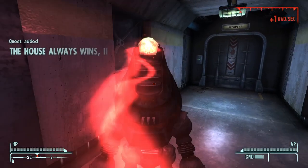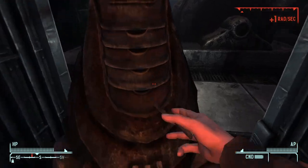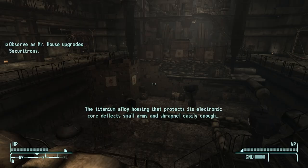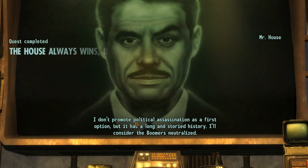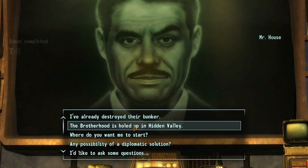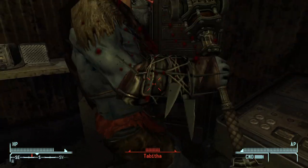Once I got to the Fort I immediately headed to the weather bunker to clear out all the protectrons and robots inside and upgrade the Securitron army for Mr. House. It was pretty much at this point that I decided I wanted to side with Mr. House because I didn't feel like walking all the way to Red Rock. I got to sit through my absolute favorite part of Fallout New Vegas and listen to Mr. House explain his Securitron upgrades. There was also a really weird glitch when I went to talk to Mr. House - the dialogue was freaking out but he told me to go to the Eldorado substation. I actually went back to Hidden Valley first to kill the centaurs, then went up to Black Mountain to bully Tabitha by locking her in a corner with the super slam perk.